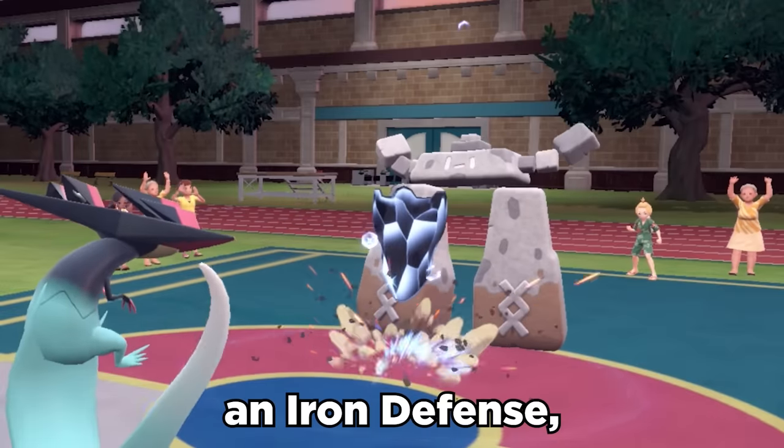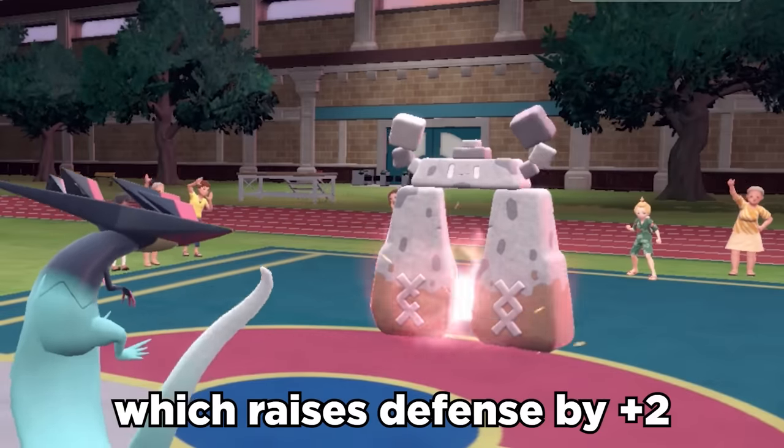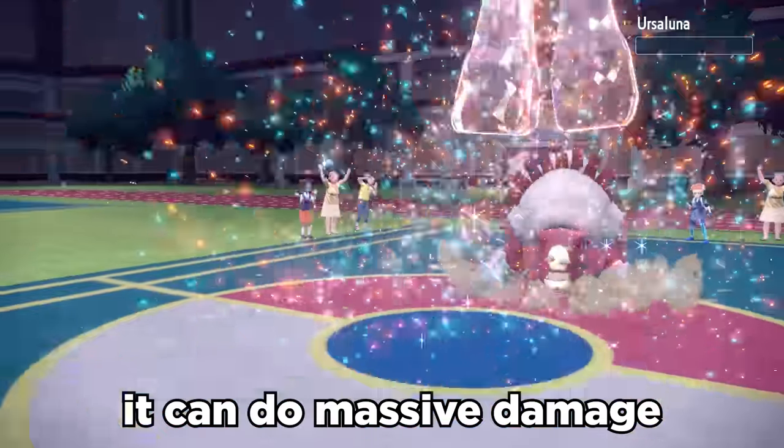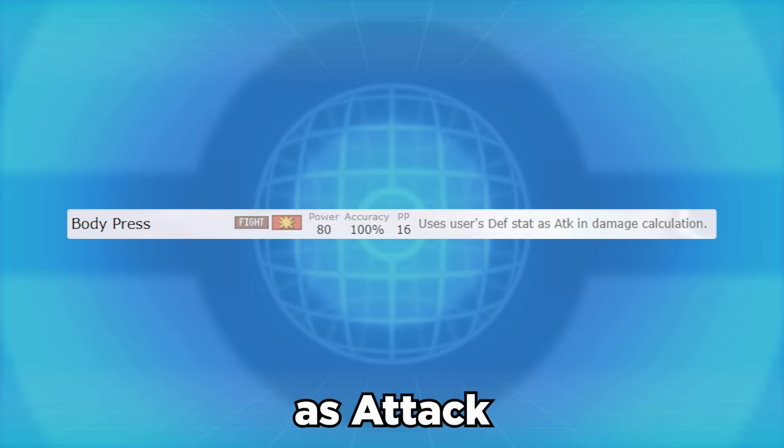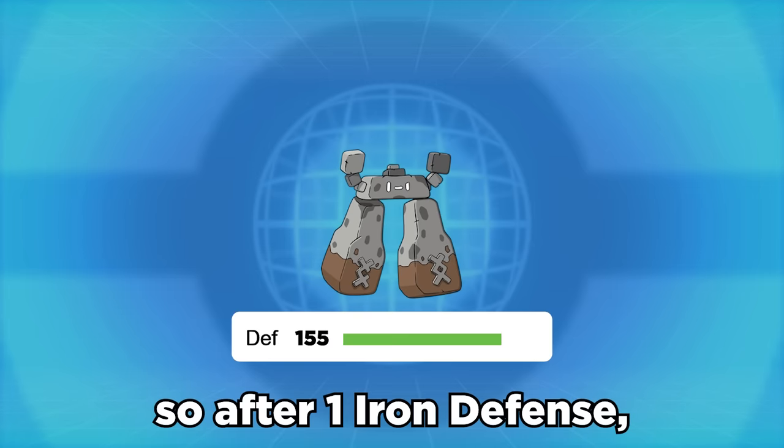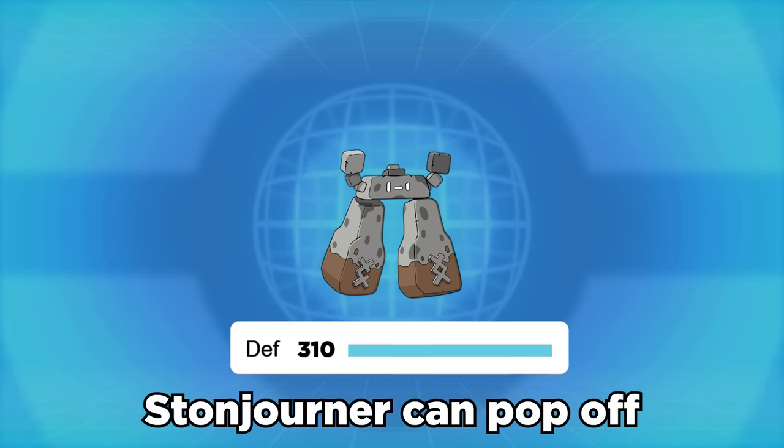But if you can set up an Iron Defense, which raises your defense by two stages, paired with Body Press, it can do massive damage while being an insane physical wall. Body Press is a move that uses your defense stat as attack in damage calculations, so just after one Iron Defense, Stonejourner can pop off.